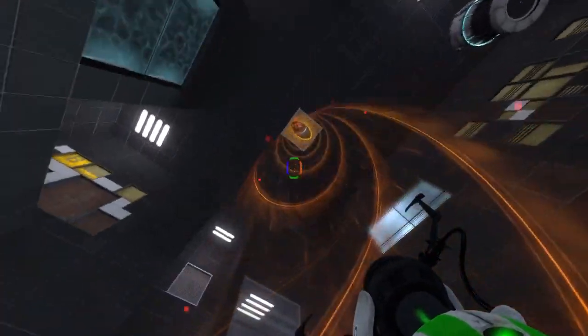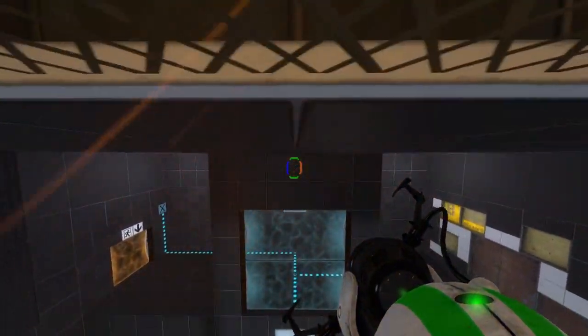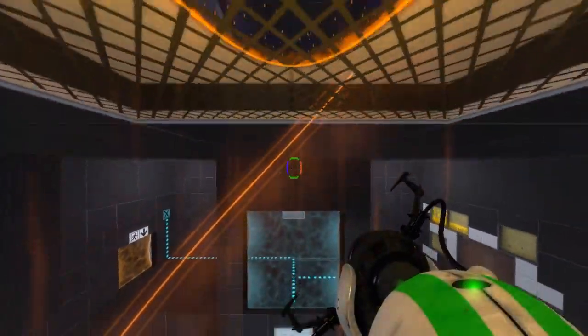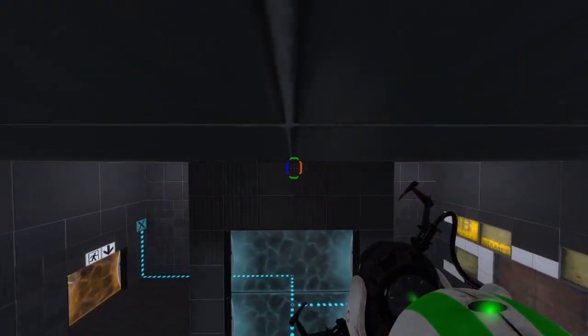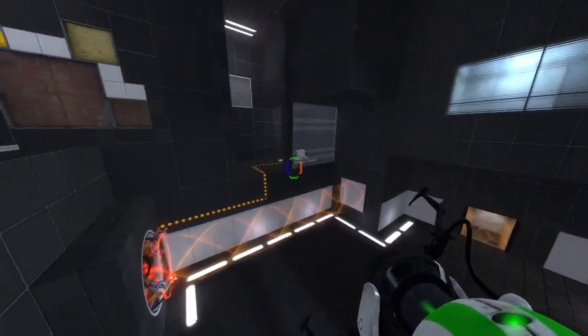There's some bug where if you skirt against the grating for a little bit — has to be grating for some reason — and there's also a lip in this map. If I get under that... sometimes it just lets you fly for a little bit. That's clearly not the right way to get up here, but I don't know what the right way to get up here is.